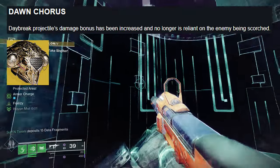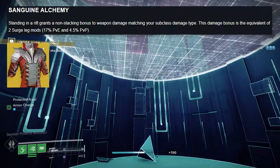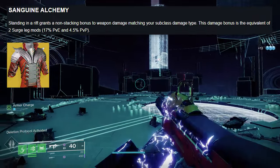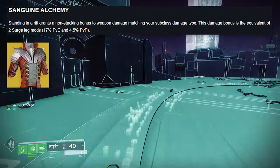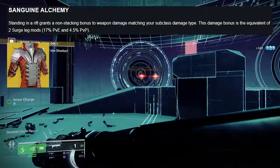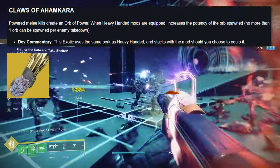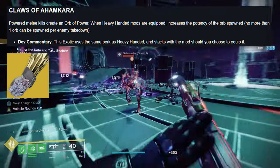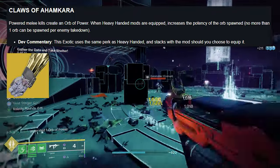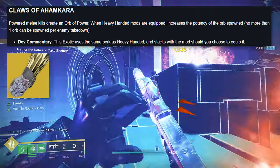Dawn Chorus: Daybreak projectile bonuses have been increased and no longer rely on the enemy being scorched. Thanatonautics Alchemy: standing in a rift grants a non-stacking bonus to weapon damage matching your subclass energy type — equivalent to two leg surge mods, so 17% in PvE and 4.5% in PvP. Plaza Vahamkara: powered melee kills grant an orb of power; when Heavy-Handed mods are equipped, increases the potency of the orb spawned. No more than one orb can be spawned per enemy takedown.